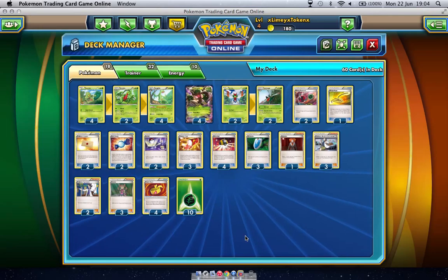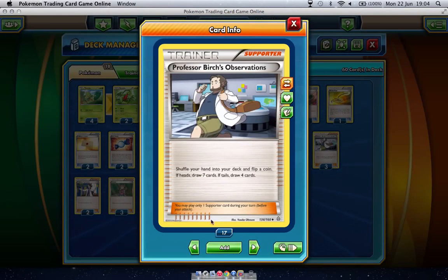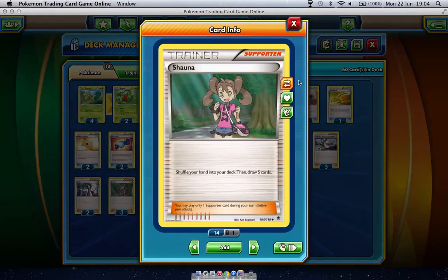For Supporters, we are running nine Supporters plus three VS Seekers, which basically makes 12. We are playing one Lysander, three Professor Birch's Observations, two Professor Sycamore. I said once I would never run both Professors alongside each other, but I decided to do so because it works out a lot better. The number of times I've top-decked Sycamore and how good it felt convinced me to put at least two Sycamore in this deck. And it's been working out really well. Then three Shauna as usual.